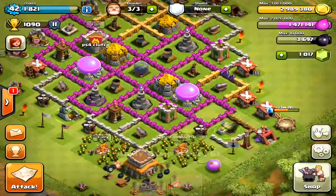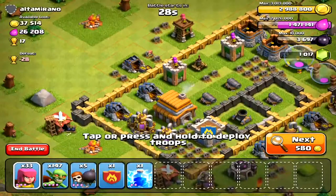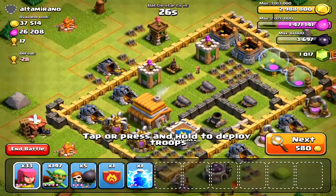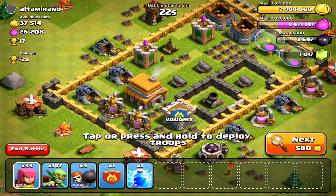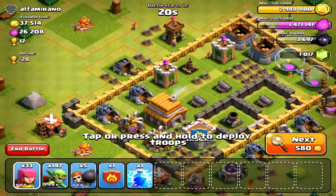I'm just going to be using my standard troops for farming gold — about 150 goblins and about 30 archers. I'm going to find a match. This first one I find is really good; I really like it because it gives me a good chance to get all the gold from the gold mines.